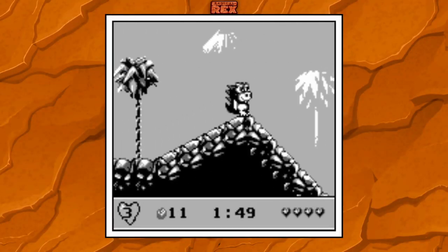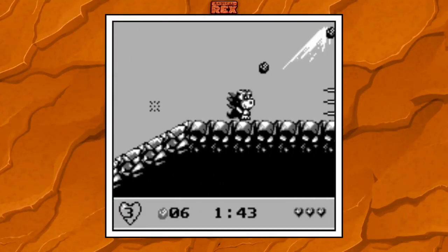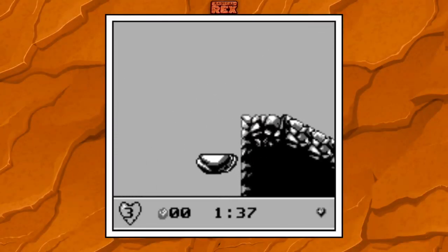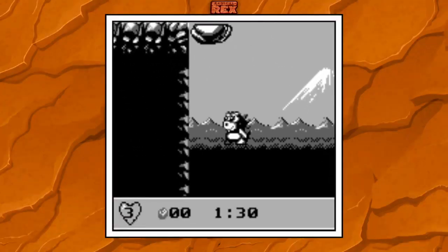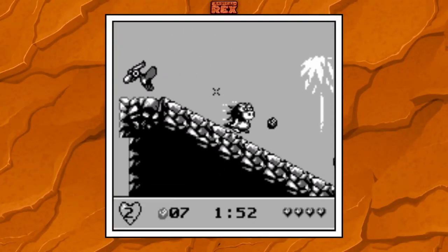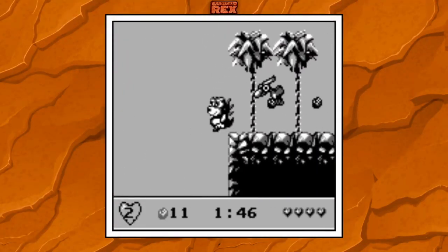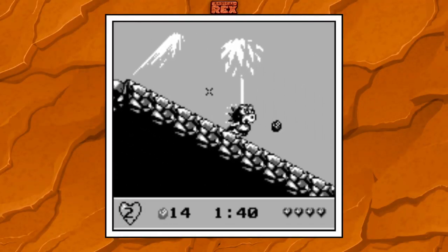No attacking — I don't think you can attack. How do you avoid those stupid birds? And then you just run into stuff that comes up without warning. No chance. All right, one more life. What's up with that bad walking animation? I'm just going to push forward and see what happens and hope for the best. I avoided him that time.